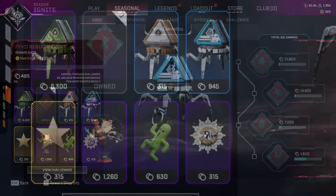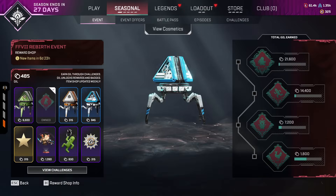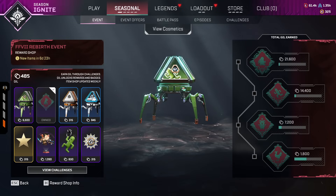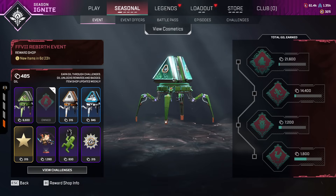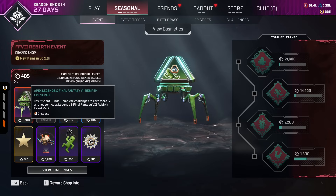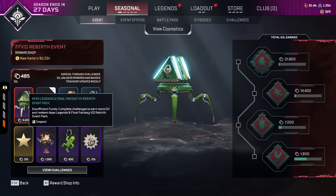The event store has just updated, so this is the brand new event store for this week of the Final Fantasy Crossover. As you can see, you are able to get your hands on one event pack for free by spending 6,300 Gil, which will take four days worth of completing challenges, and then you'll get yourself one of these packs for free.